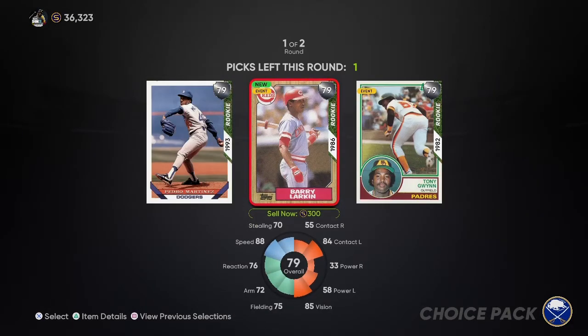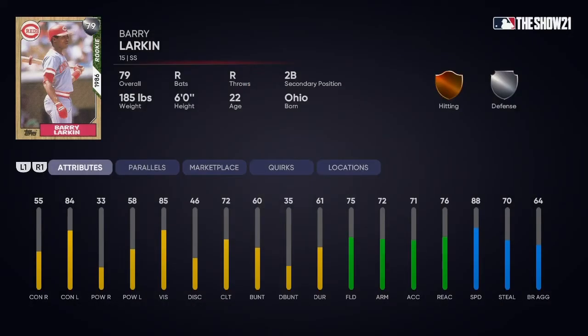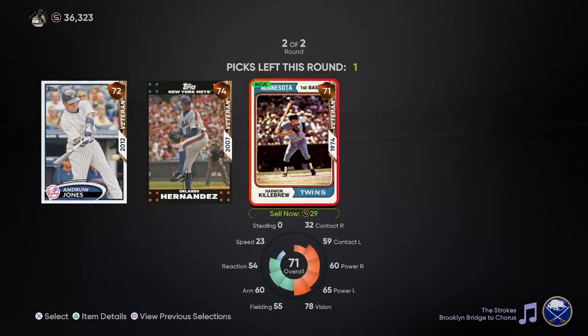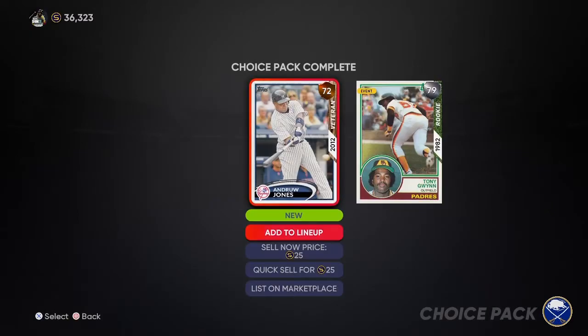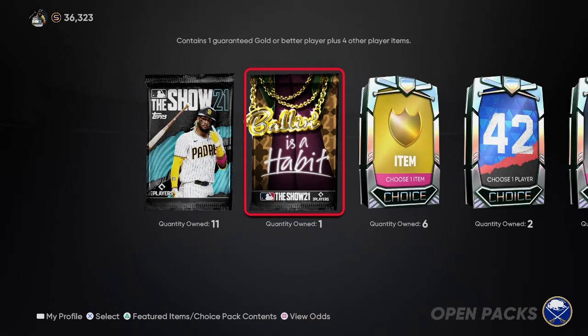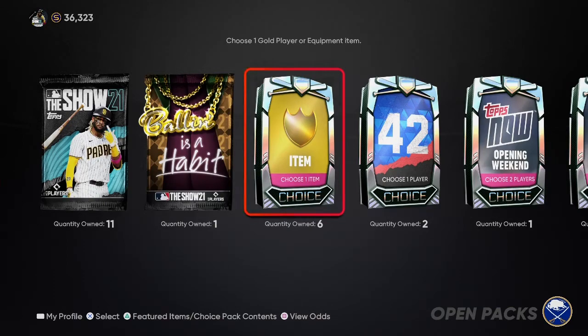So we do get some silver stuff. Any of these guys right now would be improvements over the people that we currently have. So I guess we're going to go with Gwynn as an outfield pinch run option for the moment. And then the second pick - Andrew Jones as a pinch hitter. In the silver bronze packs, I recommend you pick a role based on what your team needs. I know I'm going to need a bench bat with power, especially early on in ranked seasons. Andrew Jones kind of fits that bill.